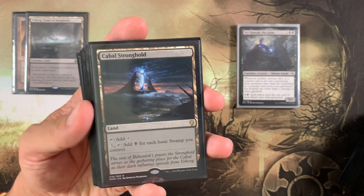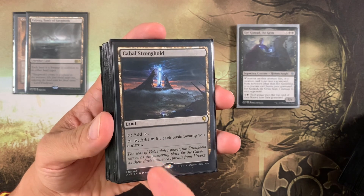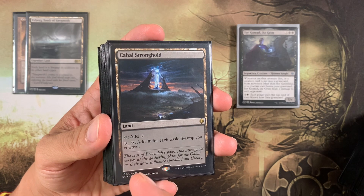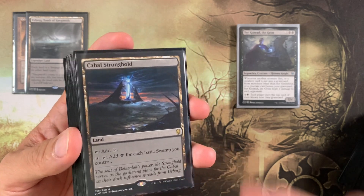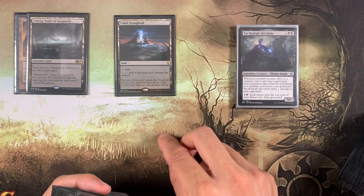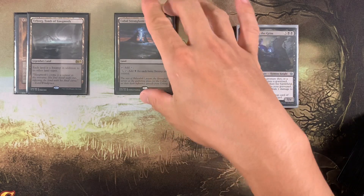The next best card is Cabal Stronghold. It does cost even more to activate than Cabal Coffers and only counts basic swamps. As long as it generates five mana you're positive, and if it generates four you're even. Essentially you need five basic swamps out, but again you're running mono-black with tons of basic lands.